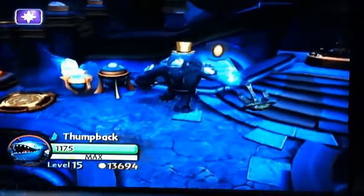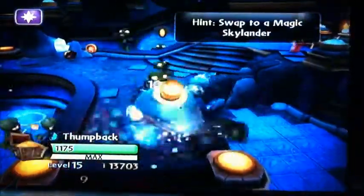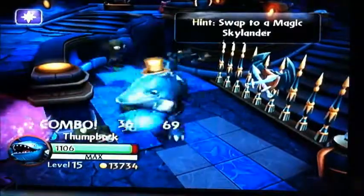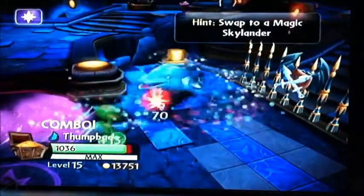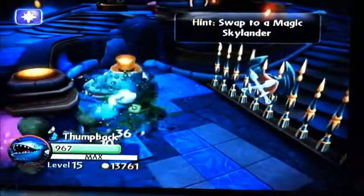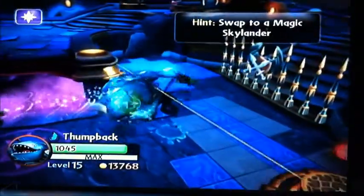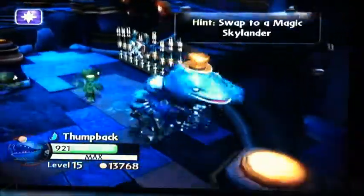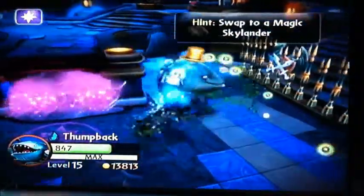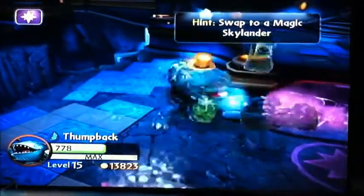This is my least favorite part of the whole level — so many druids just gonna pop out. The A and hold combo is really useful — it's easy to kill Kaos in the final boss with A and hold. Oh no, you're not healing on my watch. I can't bite these little guys — I think it's their armor that's healing them.